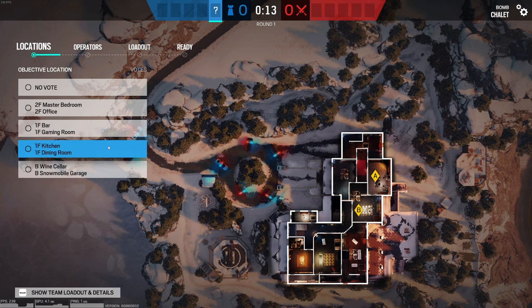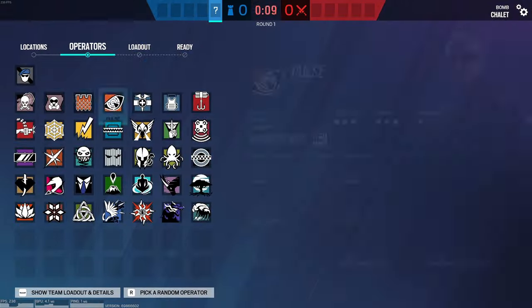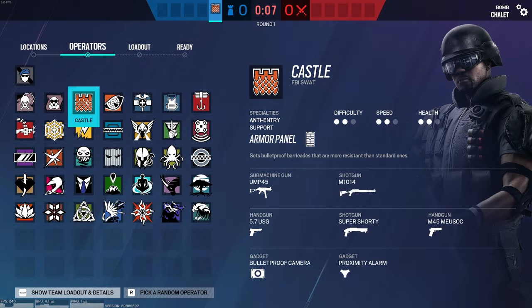Hey, how's it going? Welcome back to Seed Strats of Snow. This one's on Chalet and it's in Kitchen. And what you're going to want to do is you're going to want to play Castle.